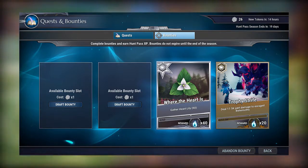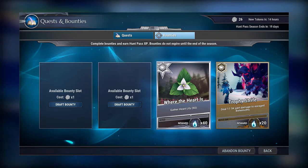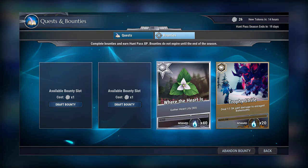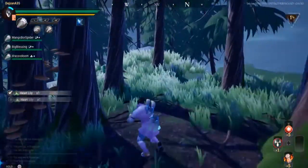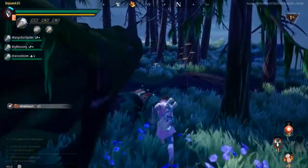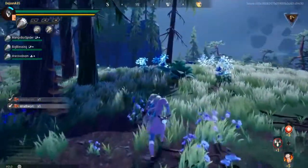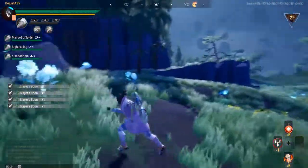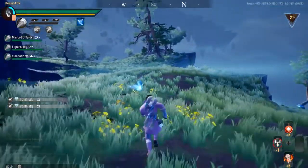The bounty system relies on two basic things: bounty cards and bounty tokens. Spending a token lets you draw three random bounty cards, then you choose one and add it to your active bounties. You can have up to four active bounties at a time. Once you complete a bounty and claim the rewards, you can immediately spend another token to get a new set of cards. This cycle continues, helping you work your way up to level 50 in the hunt pass system.